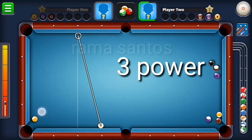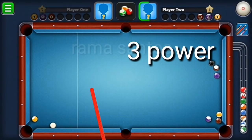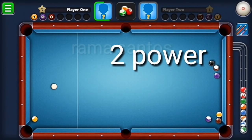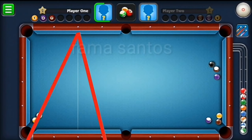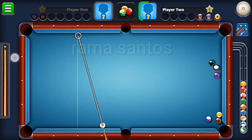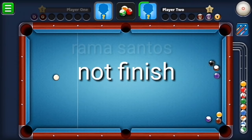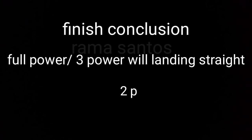Number four: power up. Conclusion — 3 full power is 1 distance diamond; 2 power is twice the distance; 1 power is not enough to finish.